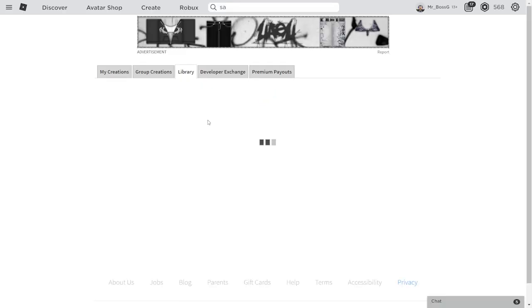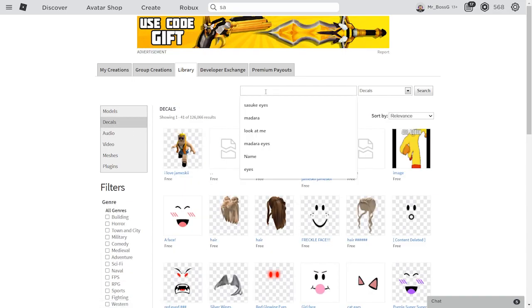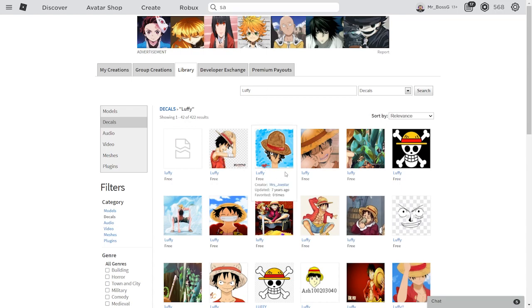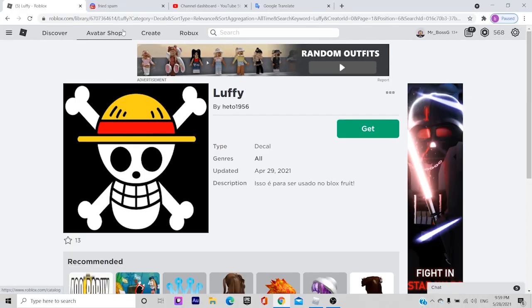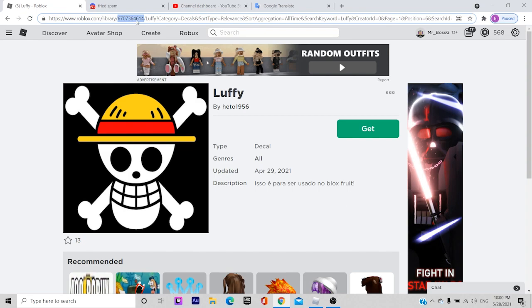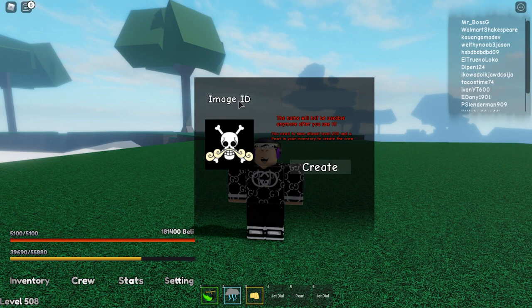Go to the Library and search for whatever image you want. For example, I want a Luffy flag, so I'll search 'Luffy' and pick the Straw Hat one. After you find your image, you need to copy just the ID number — not the whole URL, just the numeric ID. Then go back to the game and paste it into the image ID field.